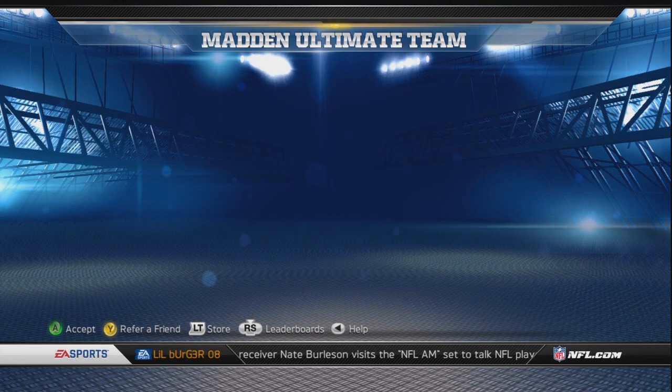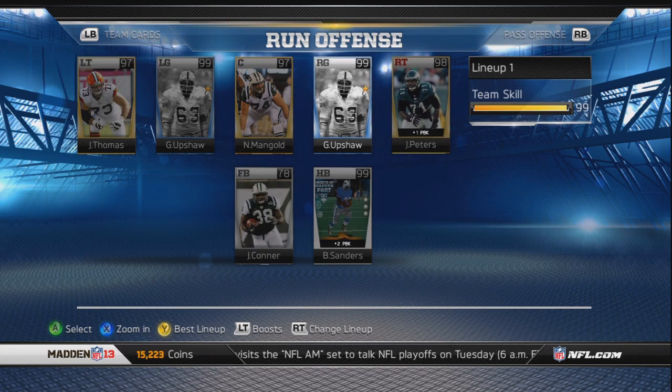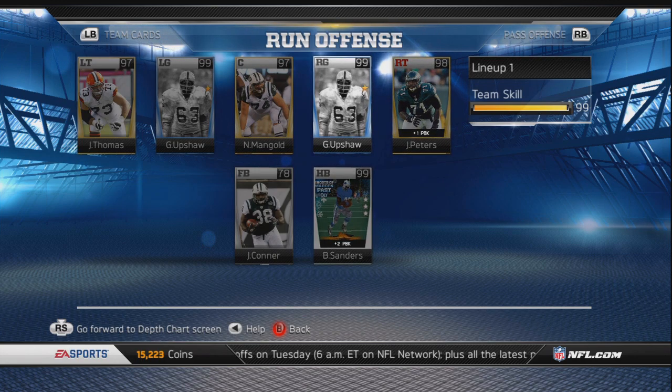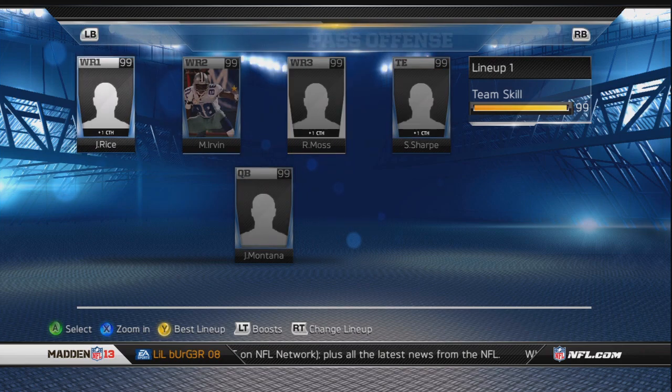What is up guys, Blackburger here again, and I'm going to show you my awesome team. I did upgrade a lot of players. I have the two Gene Upshaws that are now in my starting lineup. Before I used to have Alex Mack at the center position — he's a good player, but once I got the coins I was able to swap them out.